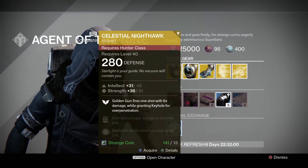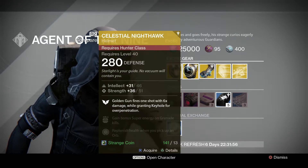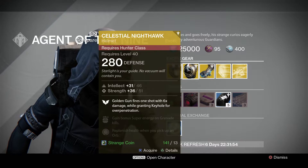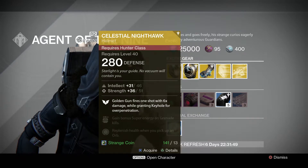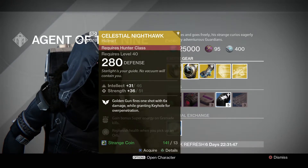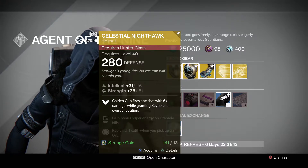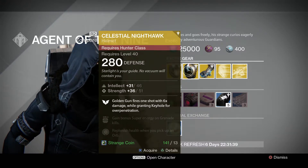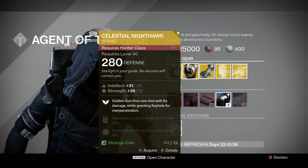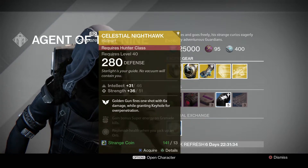For the hunter class, he's got the Celestial Nighthawk. It's got a 280 defense and a max intellect of 46 and a max strength of 51. Possible stat rolls for the intellect are 35 to 95, and for the strength 35 to 60, so strength's pretty decent, intellect not so good. This one gives you Golden Gun fires one shot with 6x damage while granting Keyhole for overpenetration, gain bonus super energy on grenade kills, replenish health when you pick up an orb. This one's also 13 strange coins.